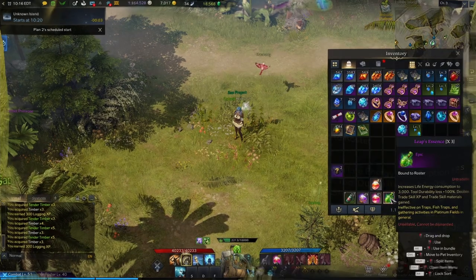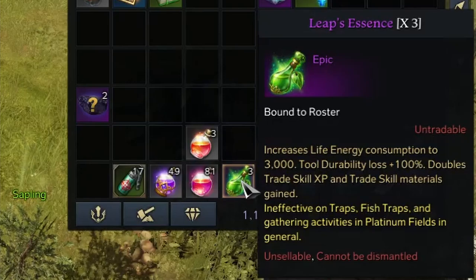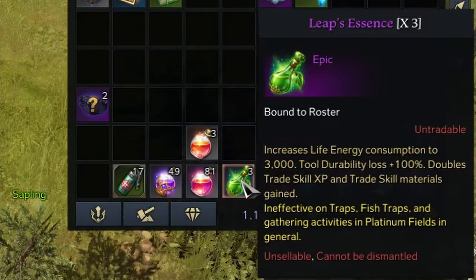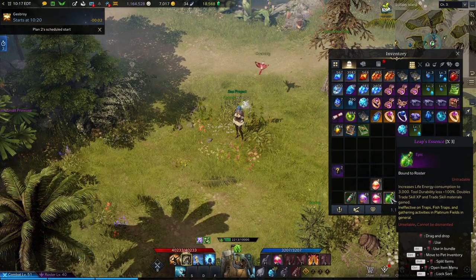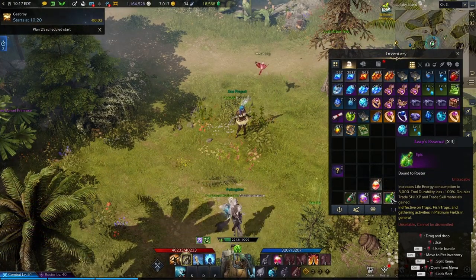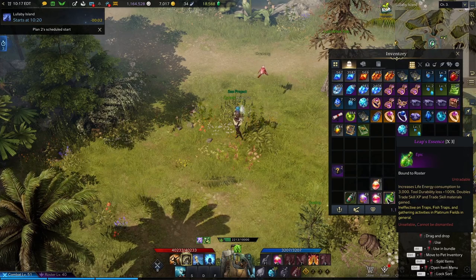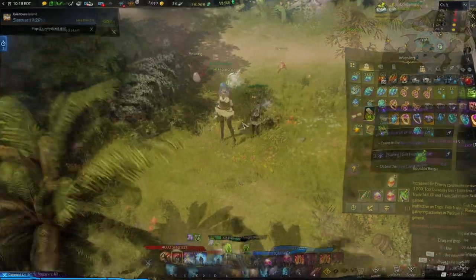First of all, you need to be using these — if you're not, this is going to shave off hours and hours of your time. These are Leap's Essences. This increases your life energy consumption by 3,000 and tool durability loss is plus 100%, but it doubles your trade skill XP and materials gain. This is effectively going to shave off 50% of your farming time when leveling your trade skills. There are also potions that restore your life energy, but those are only available in the store or Mary's Shop.